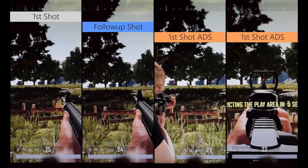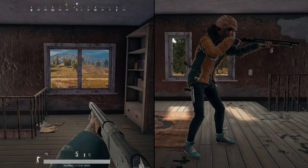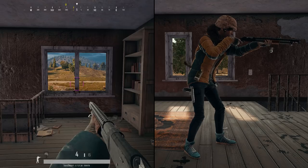Previously players didn't know that the gun was pointing at the ground, which made the first shot delay very confusing. Now that this animation is back, players are able to understand why the first shot has so much more delay and they can adapt their playstyle to avoid it getting them killed.